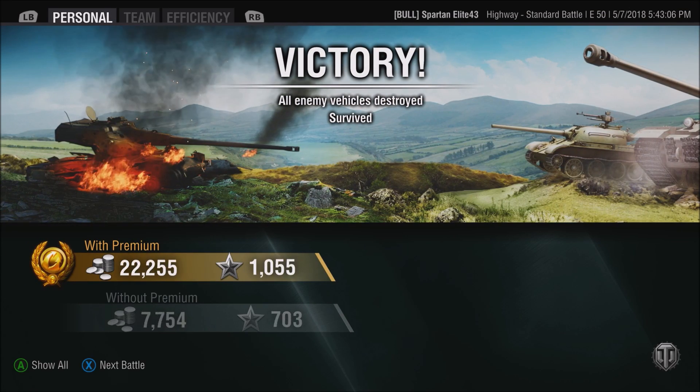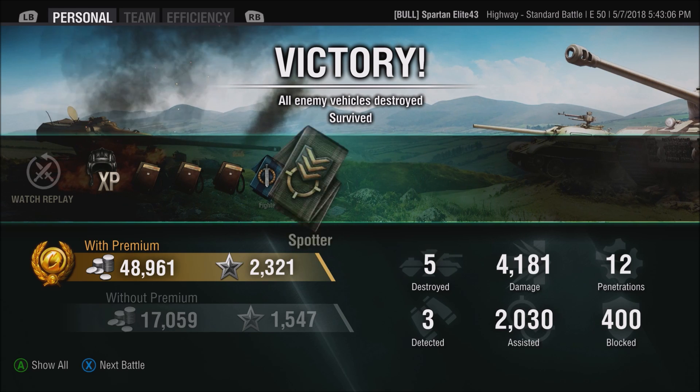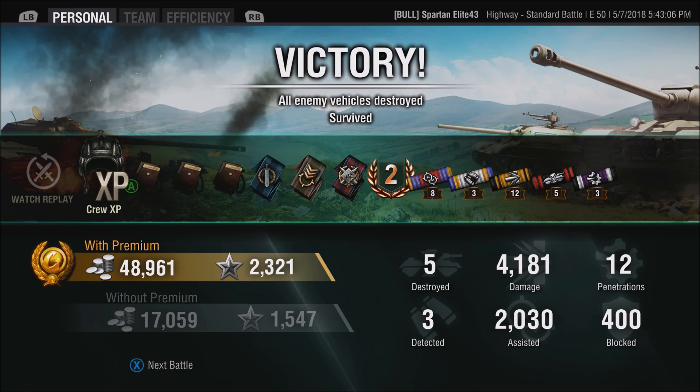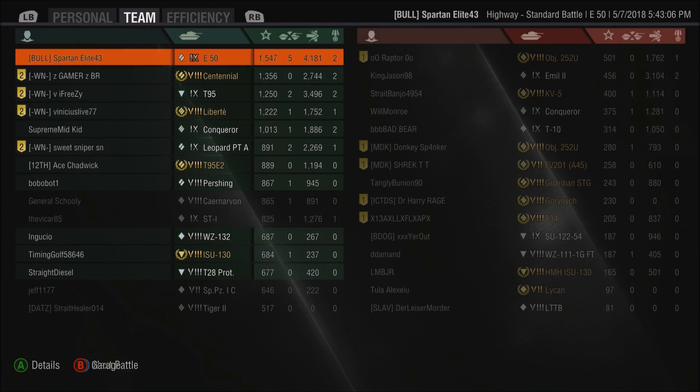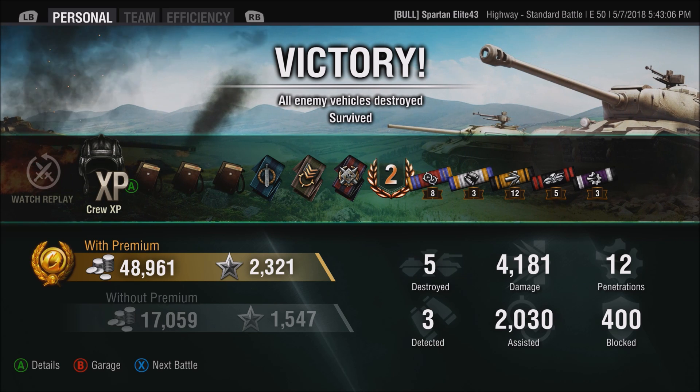So what do we end up with? 48,000 silver, 4,100 damage, 5 kills, 2,000 assisted — not bad. So if you like what I'm doing, punch the like button, leave a comment below, subscribe to the channel if you haven't already. And as always, I will see you in the next video.